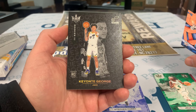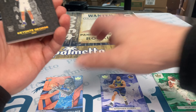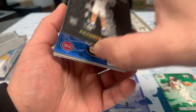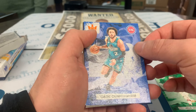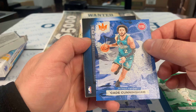Oh, Cavante George — yeah, that's a good card right there! He's a stud too. Oh yeah, he's a stud — we're gonna put this aside. And then we got a Cade on the base card. Yeah, these cards are definitely sticking together.